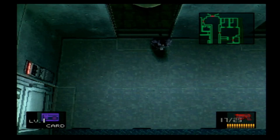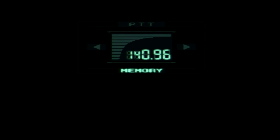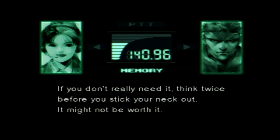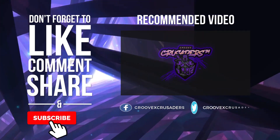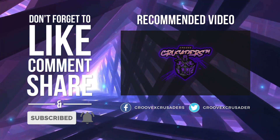All right guys, we got pretty far in this run. If you guys definitely want to see more, let us know in the comments. I'm going to go ahead and get our save on here. I just want to save — that's it. I don't need another file. Snake, listen to what Lo Chi said: 'He who knows that enough is enough will always have enough.' If you don't really need it, think twice before you stick your neck out — it might not be worth it. All right guys, thank you so much for tuning in. If you want to see more of the playthrough of Metal Gear Solid 1, let us know in the comments below. We will see you guys on the next one. Stay grooving. Bye!